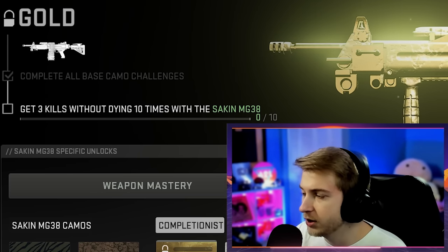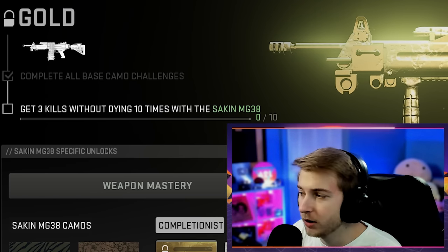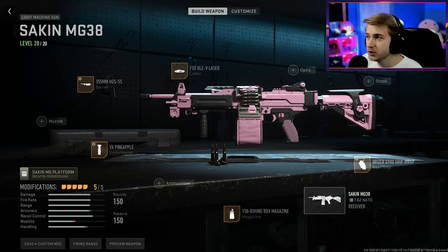Just in case you don't know, the challenges we've got to do to get gold and platinum: I'm going to get three kills without dying 10 times with each one, and then do the long shots. I absolutely hate doing long shots. But before we get into that, let me show you my builds for all these LMGs.